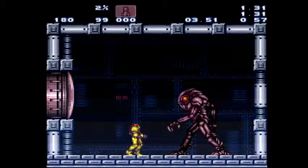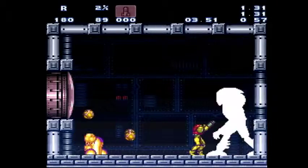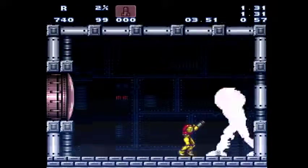After you shot him five times with beams, after four missiles he'll do this little exploding animation where he's invulnerable. There's a weird timing — he has an invulnerability period after each shot, so that's one thing you have to get used to. Everything has to kind of be timed, so one, two, three, four, five.